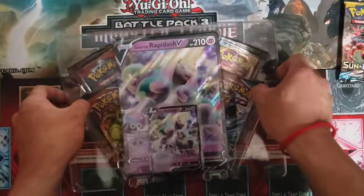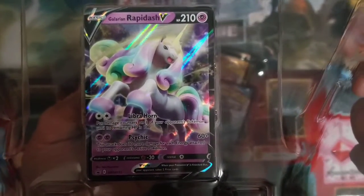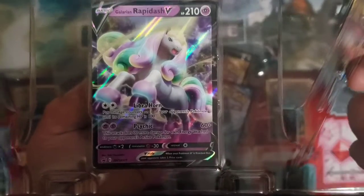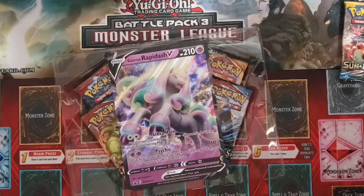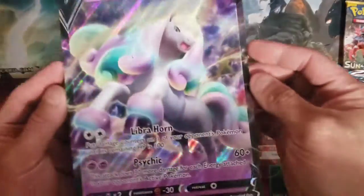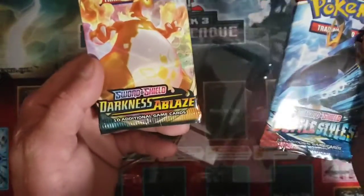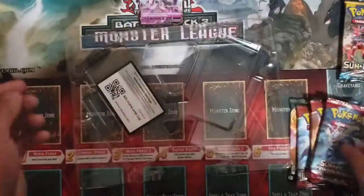So here's the promo card - Galarian Rapidash V. It's pretty strong, it's a beautiful card as well. That usually comes with a little code, I thought it comes with a code. I'll put that in the other one later. Battle pack - oh a Darkness Ablaze! Oh man, there's an Invasion. Oh here it is, so here's the passcode. Total of six packs.